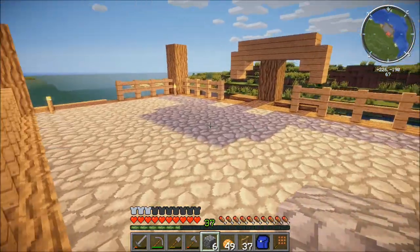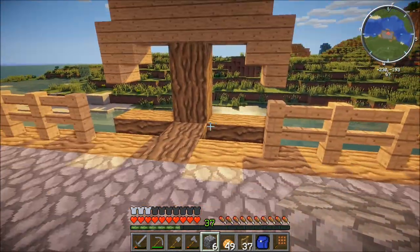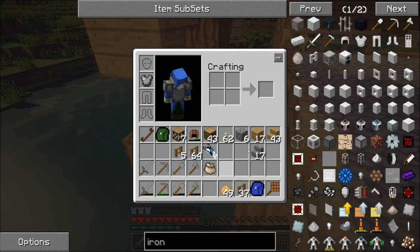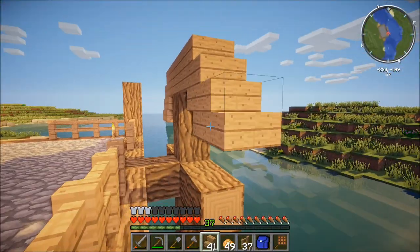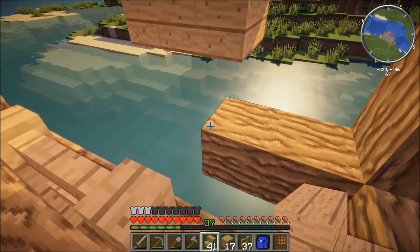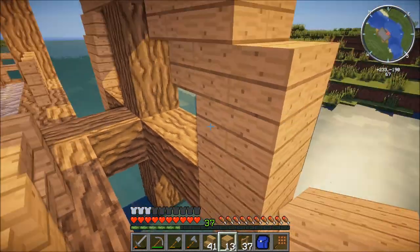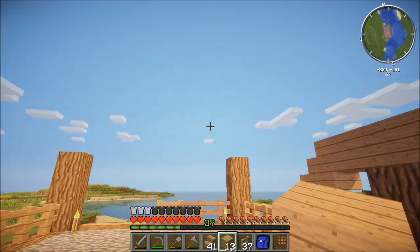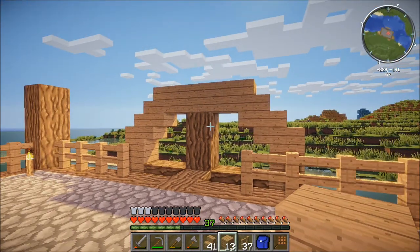I've got some stairs on either side, some fences, more stairs on the other side. I'm modeling this after the Skyrim one and I'm starting a waterway over here. I'm just going to make a circle out of staircases around this. I'm going to put a roof on top — just a simple slanted roof out of oak. I've got some stairs left here and plenty of wood.